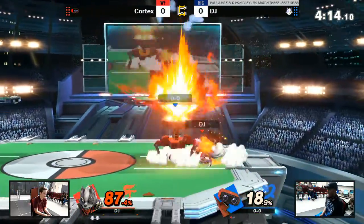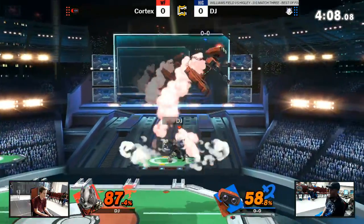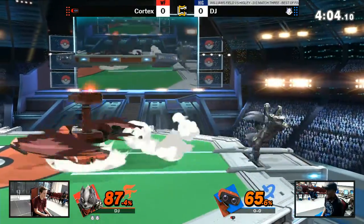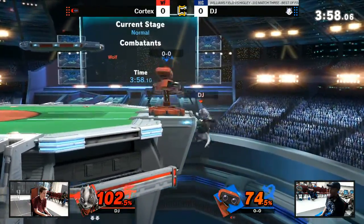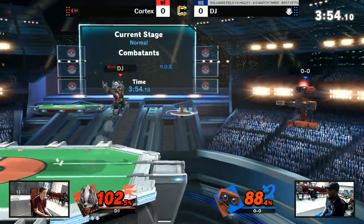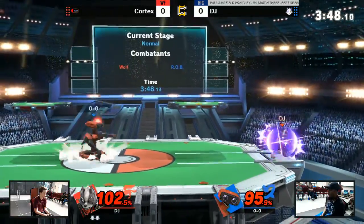He had the read. Nice forward air combo — just chaining together. Cortex is really going to have to bring it back. He's going to have to tighten up his play a lot.